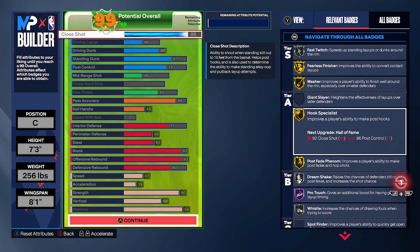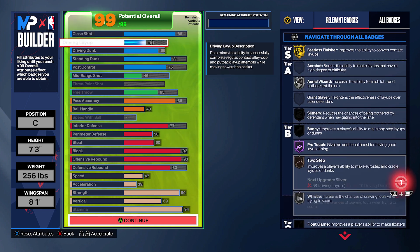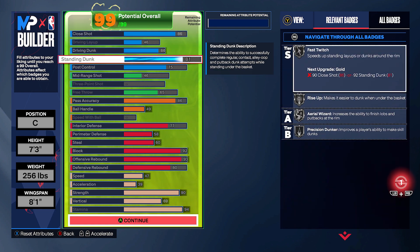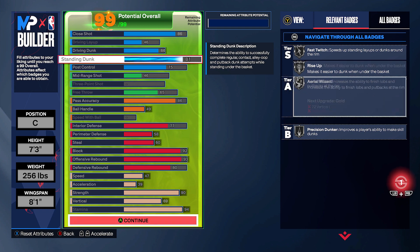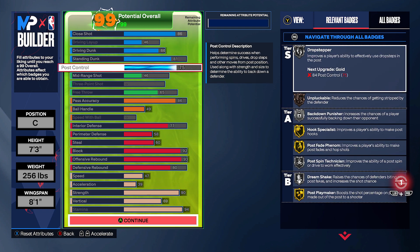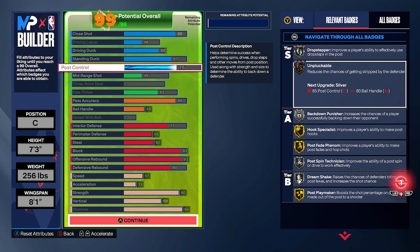Definitely max it out. When it comes to the finishing, you got a nice mix of close shot, standing dunk, and post control. Everybody has their preference — whether they like to post hook, whether they like to just mash in the paint with the close shot, whether they like doing drop steps, post spins, back downs. Depending on what you like to do the most, you can kind of change these attributes around to make one better than the other.